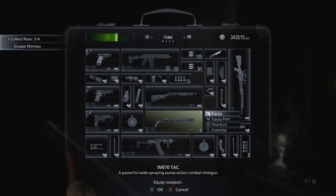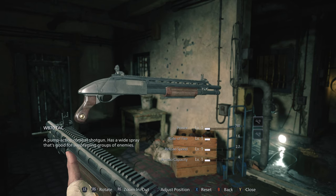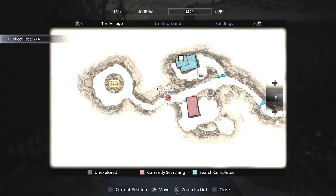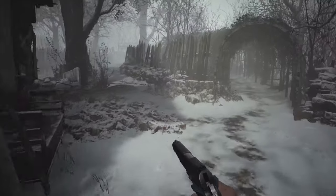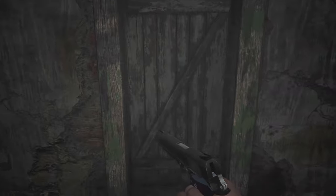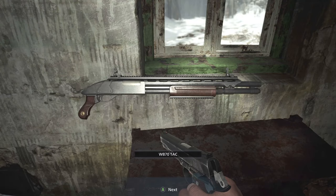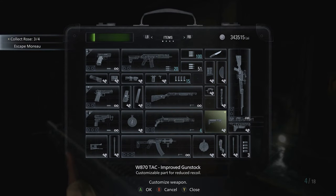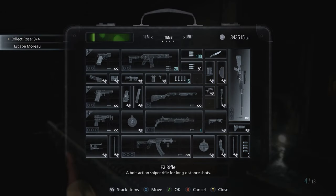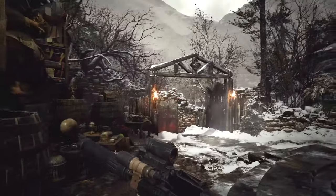Now for the next shotgun, the W870 TAC. A pump-action combat shotgun with a wide spray that's good for suppressing groups of enemies. The location of the W870 TAC is in the garden after defeating Beneviento. When you come back, the original path is blocked off, so you have to divert to the right. The W870 TAC is inside this shack. Now let's check out its custom parts — first, the improved gun stock, which greatly reduces recoil. And the foregrip, which greatly increases rate of fire. The improved gun stock can be found with the Duke after defeating Beneviento.